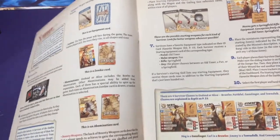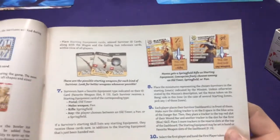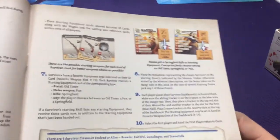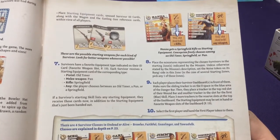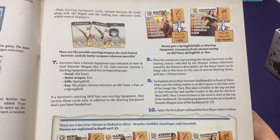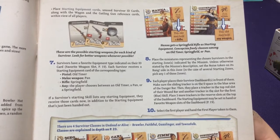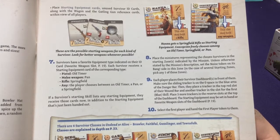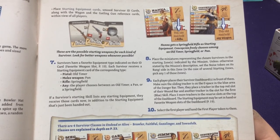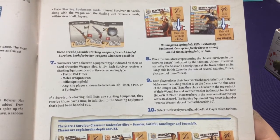There are bounty weapons which are special ones you have to earn, and gray starting equipment. Basically you gather each different card type into its own pile. Each survivor has different favorite equipment listed and gets that corresponding starting equipment. They each start with a basic weapon and can find better weapons as they go along.